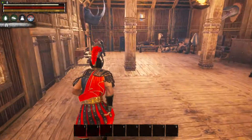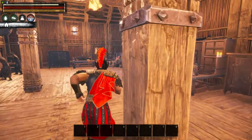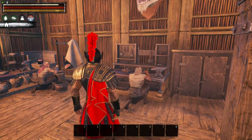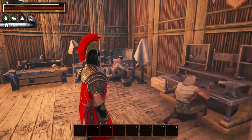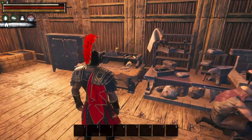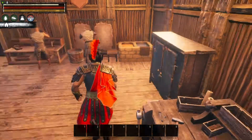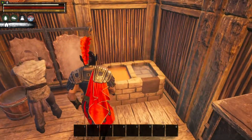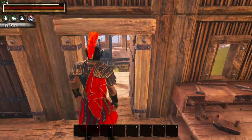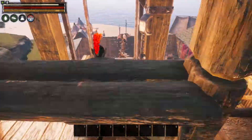Downstairs is cleaned out. We got our upgraded forge, tinkers bench is still the same, we got the improved armorers bench, the casting table, and the artisans bench. We now have an improved tannery — that's our tanners table — and that's all that's up here. The rest of it has been moved downstairs.